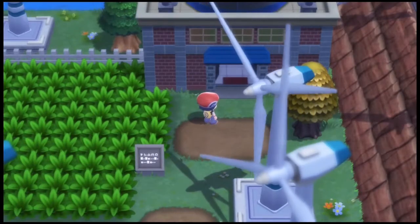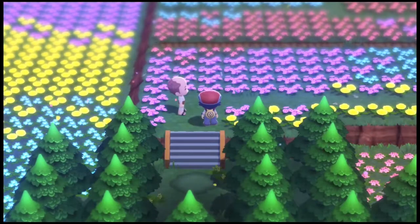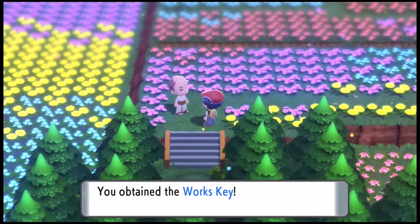After chasing a Team Galactic member, he locks himself inside, so I have to go find the key. Thankfully, this guy didn't want it, so he gives it to me. Once we go back, we find Commander Mars inside.